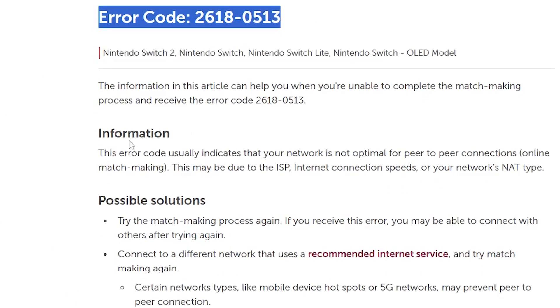They say this error code usually indicates that your network is not optimal for peer-to-peer connections or online matchmaking. This may be due to your ISP, internet connection speeds, or your network's NAT type.